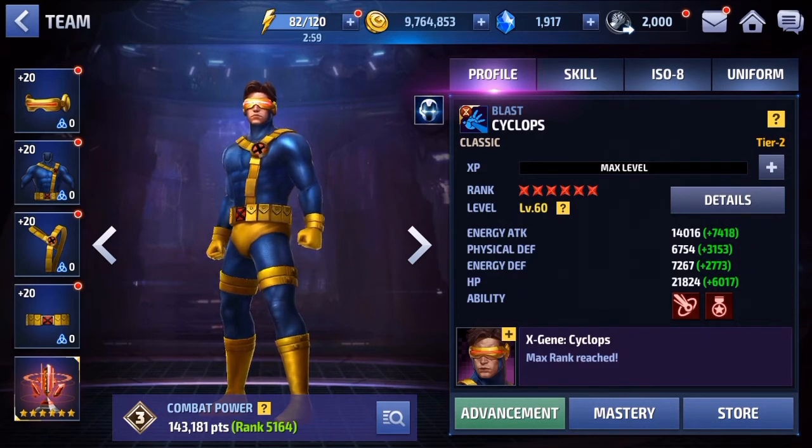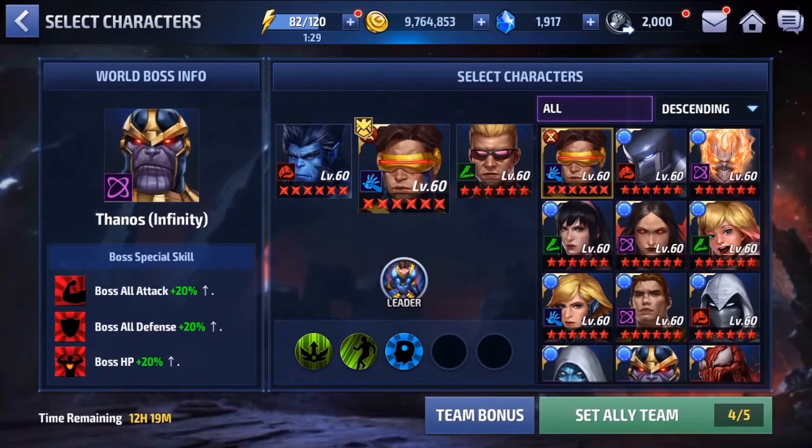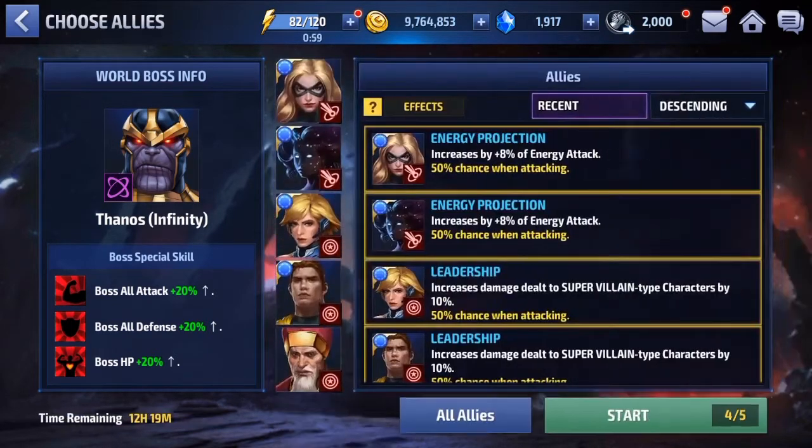Now that we have Cyclops freshly tier 2, let's try him out. We're at today's world boss — Infinity Thanos. We're using Cyclops with his own leadership, then the team-up bonuses for Beast and Cyclops which gives all attack and dodge, and Beast and Hawkeye which gives attack speed and ignore defense. We're using some decent strikers since this is Infinity Thanos — I don't think he can do it without strikers. Let's bring him in and see how he does.